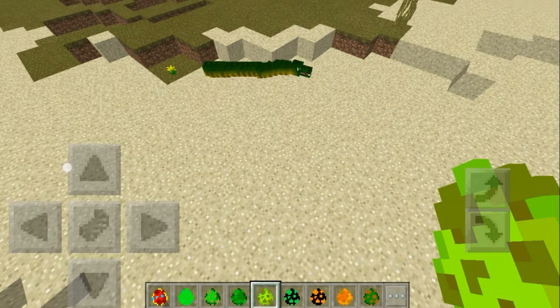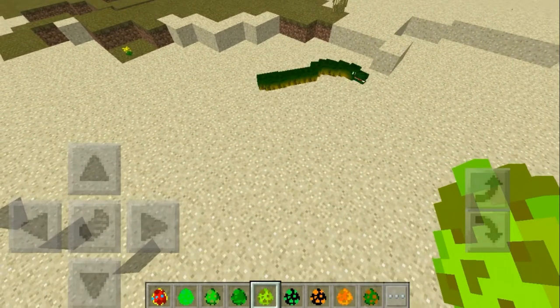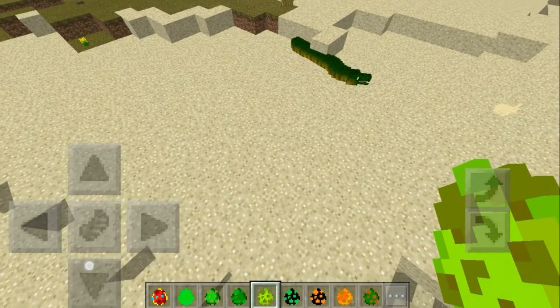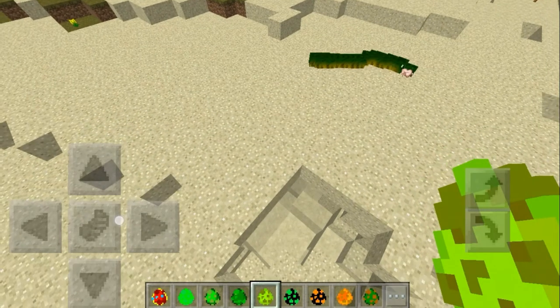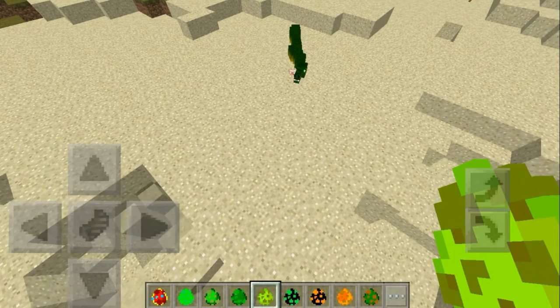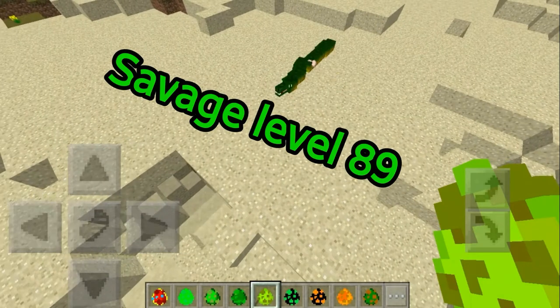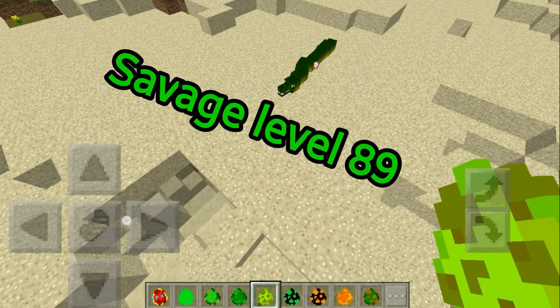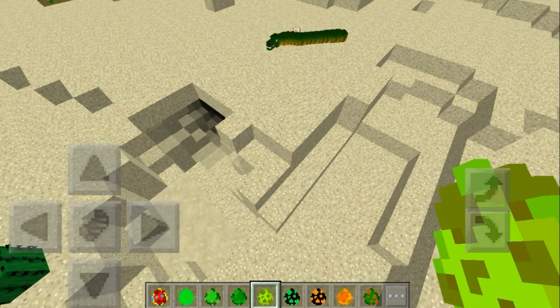I've seen a lot of mobs that are creepy, but this thing — did you guys just see that? It just went through the sand. Oh my gosh, this snake looks really creepy. Oh my gosh, it just killed another snake! Did you guys see that? Snake is a savage, guys. I'm not sure what it was doing — that was just its tail. It's really weird and kind of cringy, to be honest.